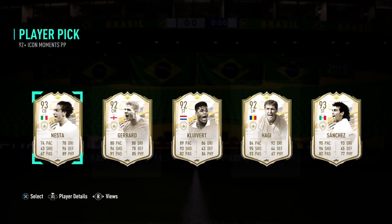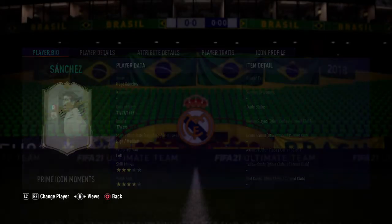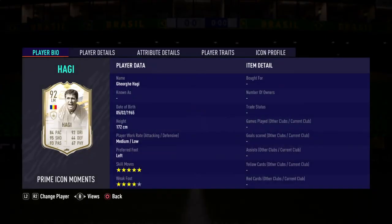Sanchez has 92-93 dribbling, which is higher, and 45 defense compared to 44. Sanchez is higher in all the different stats. So why do they give Sanchez three star and four star, but give Hagi five star and four star? That doesn't make sense given the stat difference.